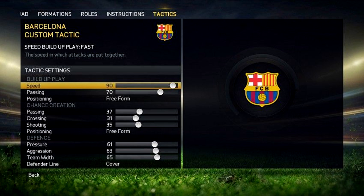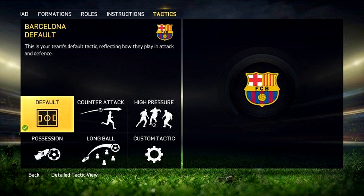What you're looking at right now is the tactics. You can change the speed — do you want it to be really fast? Of course, Barcelona play that fast, tiki-taka sort of football. As you can see, their crossing is pretty low. So you can get really in-depth and really customize the way you want your team to play, and that's what I think is so cool about it.